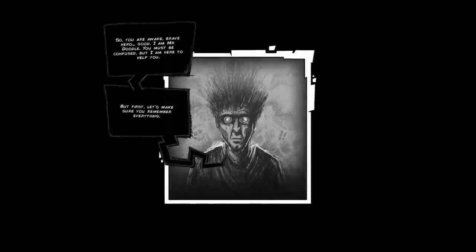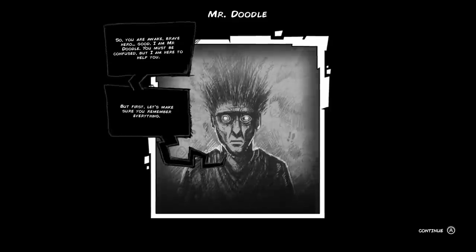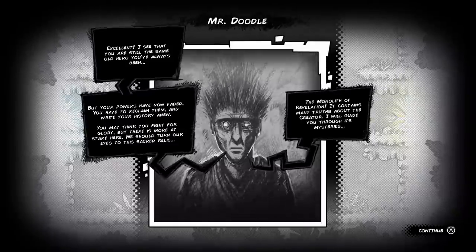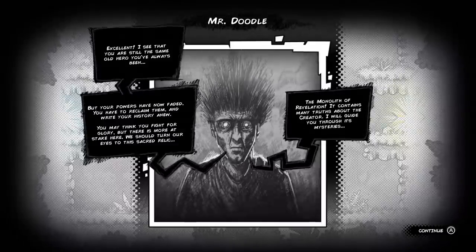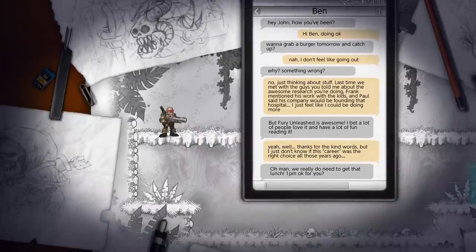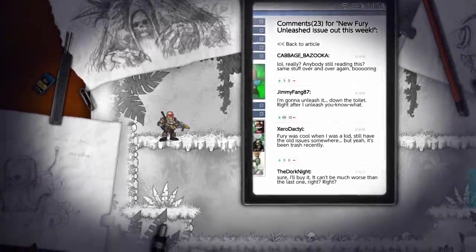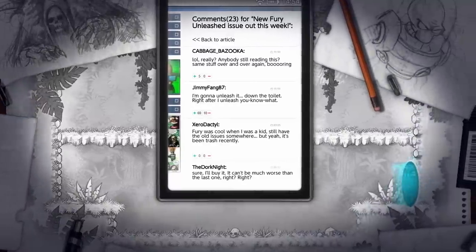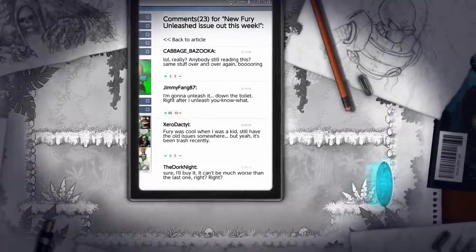That is until Mr. Doodle appears, and here is where the story stands out, as it evolves beyond the pages of the comic book. Fury needs to find out more about the creator by finding the Monolith of Revelation. As the game progresses, you can see snippets of what is happening with the creator, as it zooms out of the comic and onto a table, to show things like a text conversation on a mobile phone or a comment section insulting the comic.